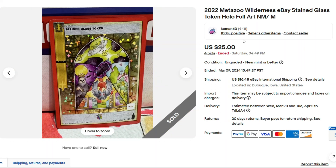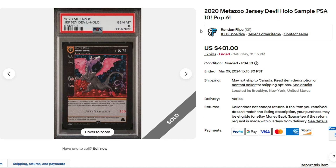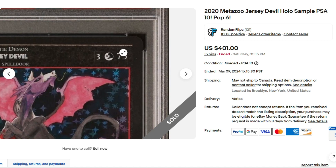Stained glass token, $25 — definitely a good deal. Here we have a PSA 10 Mothman from Topps Chrome, alternate art, numbered out of 50, the gold refractor for $175.50. Here we have a sample Jersey Devil PSA 10 — don't see PSA 10 sample cards too often. $401.